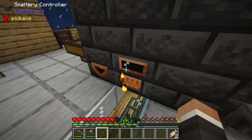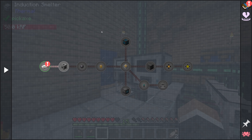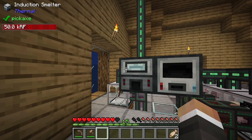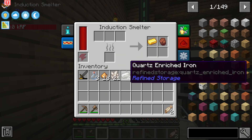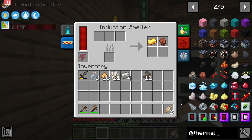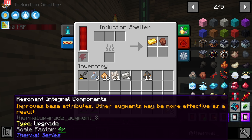Not to take too much of a detour, but one of the things we want to work on today is upgrading the induction smelter, because as you'll know if you've been watching previous streams, the induction smelter is very, very slow. There are ways to speed it up. This has changed in the new version of Thermal Expansion - it used to be that you would make upgrade kits, but now you actually make these integral components. There is the hardened, reinforced, and resonant tier.